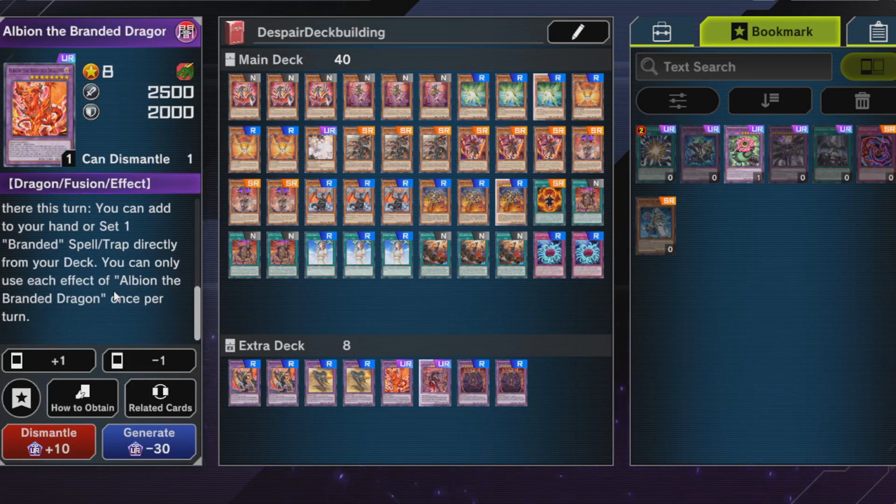This card has a similar end phase effect, but instead of getting a Fallen of Albus, you're adding or setting one Branded spell/trap directly from your deck, which is nice. The Branded stuff is okay — you can use it. The attack points on this card aren't anything special either.